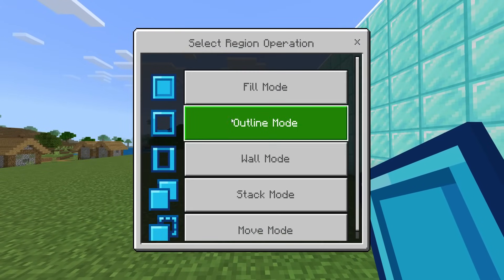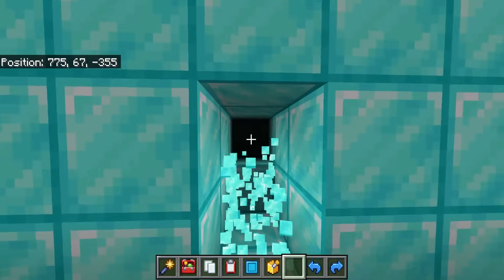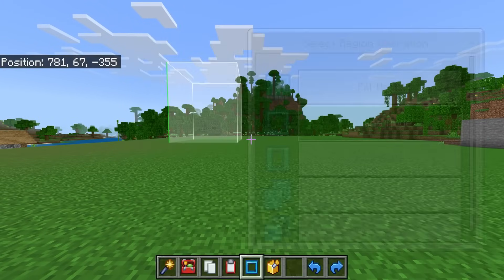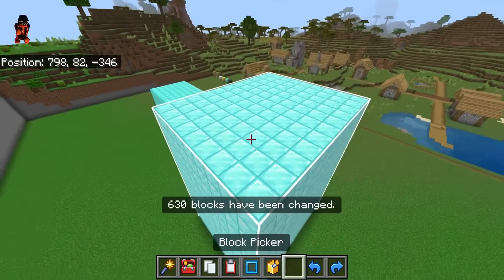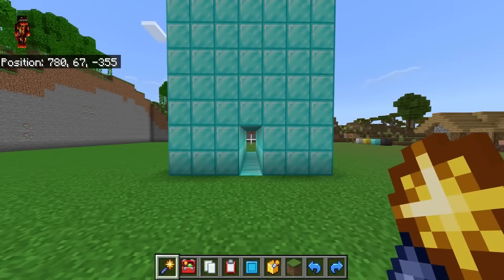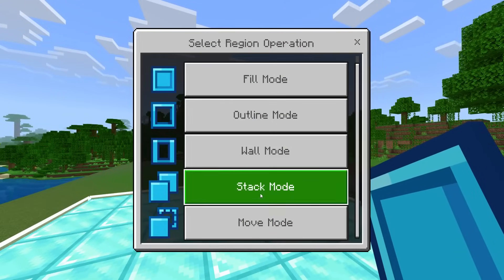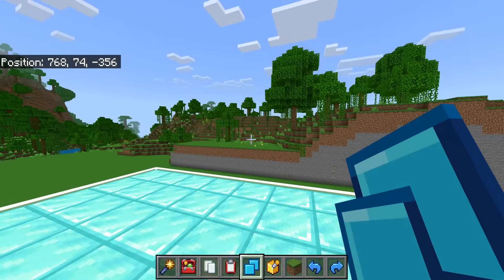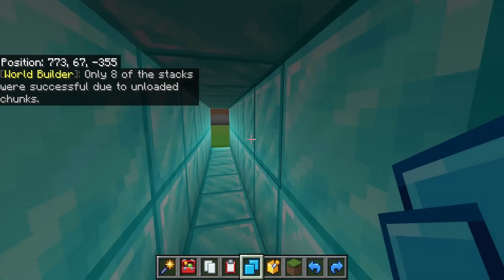After filling, you can crouch and right-click for other selection modes: fill, outline, wall, stack, and move mode. If I break through here, you can see the fill is clearly solid. If we change to outline mode, then left-click and right-click to select, and fill it in, you'll notice it's hollowed out. This is obviously great for building bases — it could be the foundation for a castle. I could then select a corridor section, change to stacking mode, right-click to set the amount — let's say 10 — hit submit, and it will copy the selection all the way through, hollowed out.